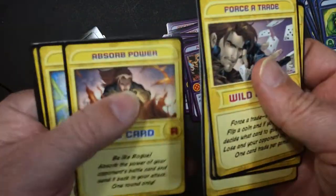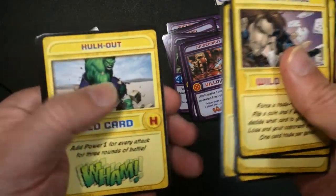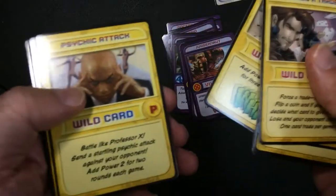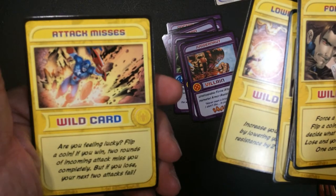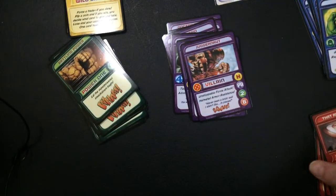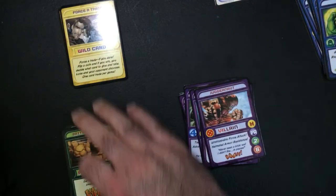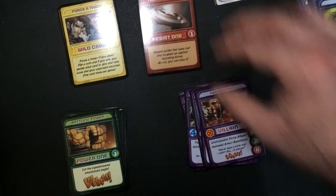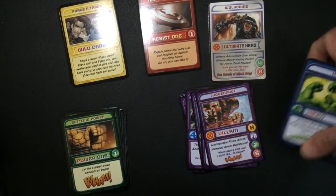Absorb power, I can attack, walk out. It's like you could tag resistance. Attack misses. Alright, so there's all types of cards: you got battling power, yellow wild card, defense cards, special hero, and your regular heroes.